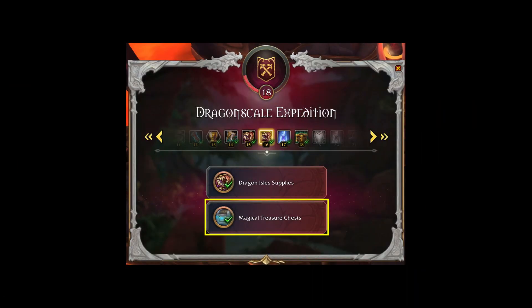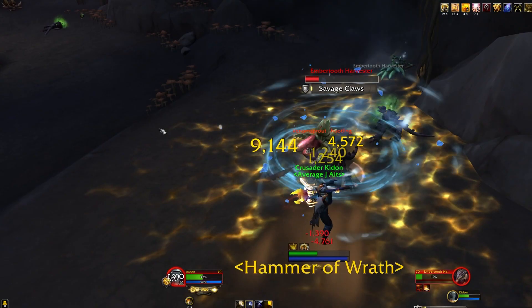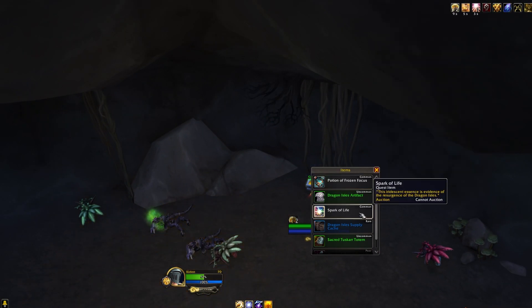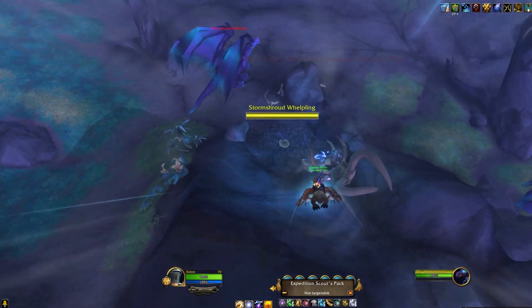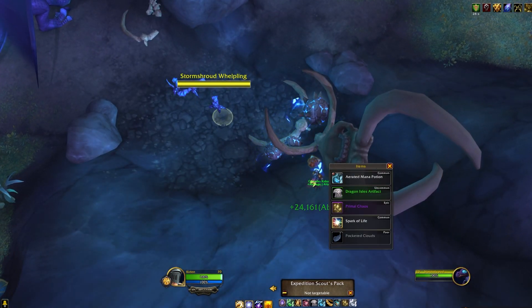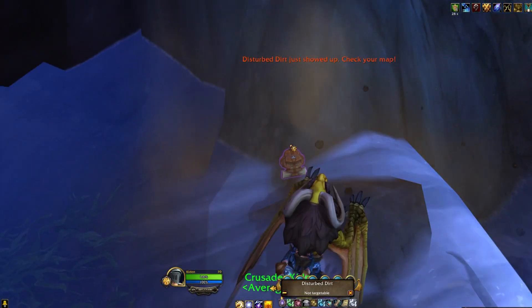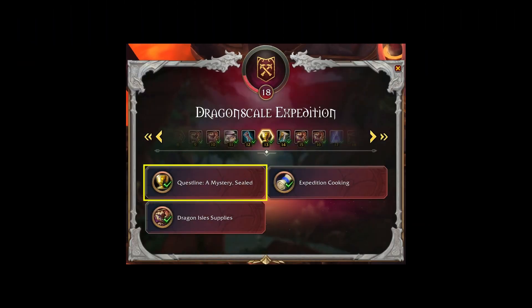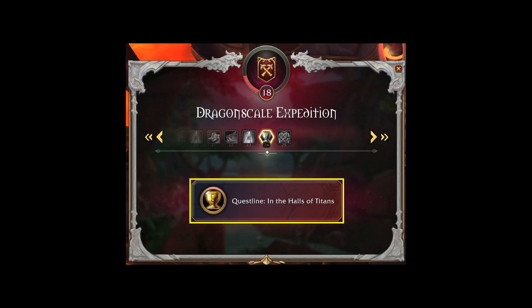At Renown Rank 16, you will be able to loot Magic Bound Chests which will contain similar items as the Expedition Packs and Disturbed Dirts. The Expedition Packs, Dirts, and Chests offer a way to grind Dragonscale Expedition reputation if you are in a hurry. The Dragonscale Expedition also has additional quest lines that can be unlocked at Renown Ranks 13 and 24 and can be completed for additional reputation.